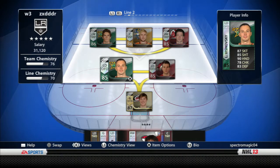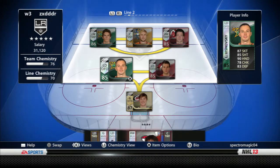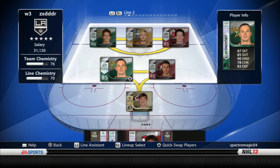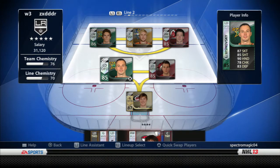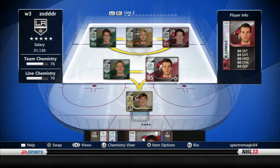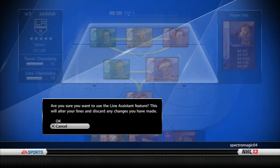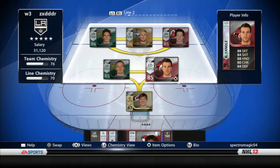My two second line defensemen are Viznowski — offensive defenseman. He has great stats for a defenseman: 87 skate, 85 shot, 90 hands — pretty good for a regular defenseman. If I got a team of the week defenseman, those stats would be a lot better. I don't even know if they have one for Viznowski. Right D is Keith Yandel — pretty good, got him in a pack if you watch one of my pack openings. That's like one of the only cards I actually got from a pack that I could use — usually I just get AHL players.